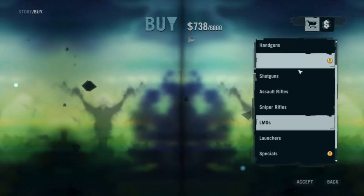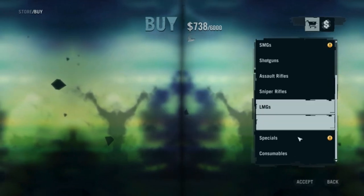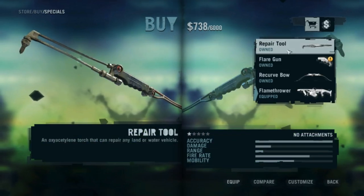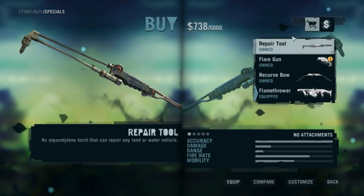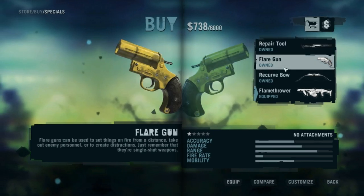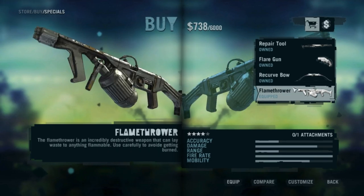You've got your standard array of guns: handguns, small machine guns, shotguns, assault rifles, sniper rifles, light machine guns, rocket launchers, and special weapons. One special item is a repair tool, which you can use to repair vehicles found stranded on the side of the road or repair your own. There's also a flare gun — used to distract enemies or set people on fire — a stealth weapon, the recurve bow, and a flamethrower.